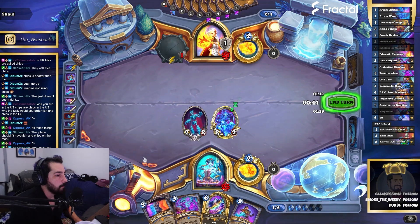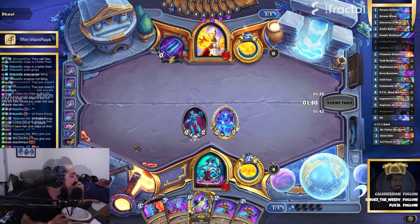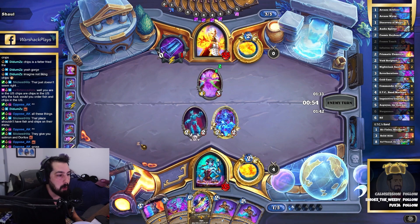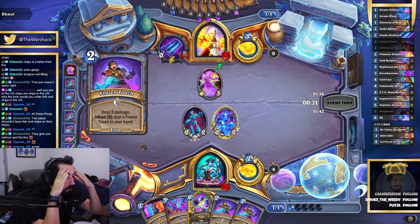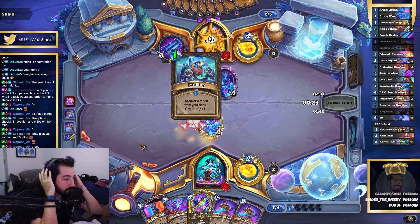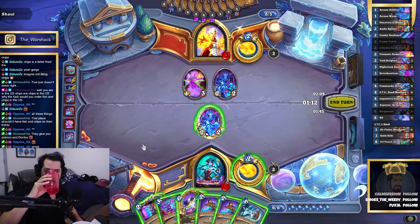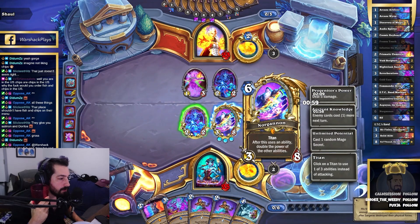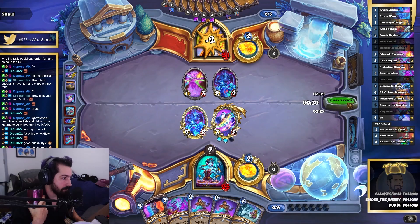I could have had an extra 2/2. So messed up, I can't believe I wasted that ability. I should have three 2/2s right now. They gave you salmon and Doritos? Oh my god. Alright, I got an idea - let me figure this out. Knowledge is your salvation. Unravel the secrets lost to time. My opponent is going to Reverb it back and make my things cost more, and then I Reverb it back, and then I deal 20 damage and ping and I win.